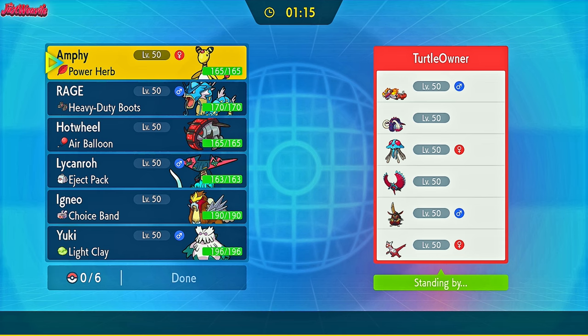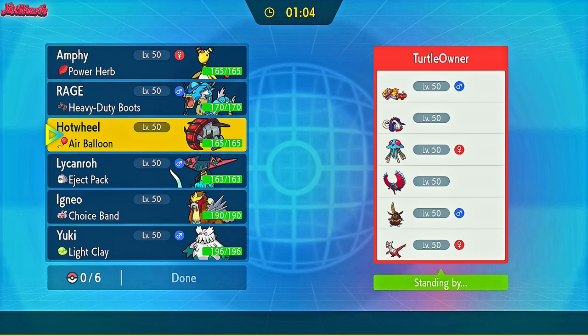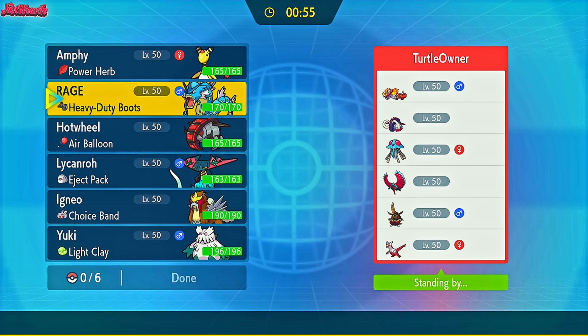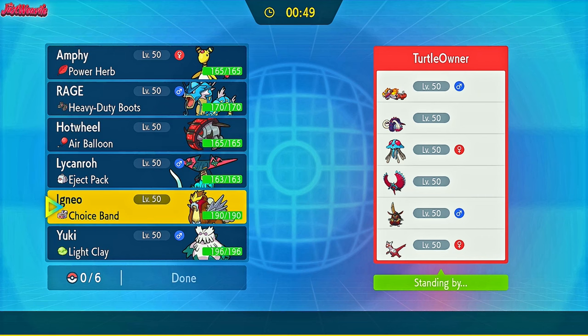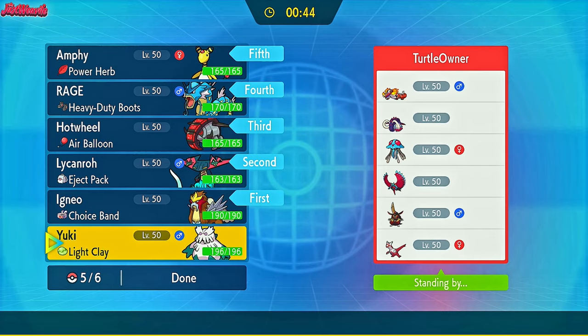Turtlona has brought a pretty threatening team with Skeledirge, Great Tusk, Tentacruel — cool — Roaring Moon, King Gambit, and Latias. Pretty powerful stuff. We could lead with Entei — Sacred Fire does a lot of damage to a lot of the team. They might expect Iron Treads to lead and counter with Tentacruel. We might be better off leading with Abomasnow, but I think I'll lead with Entei and just fire off a Sacred Fire.